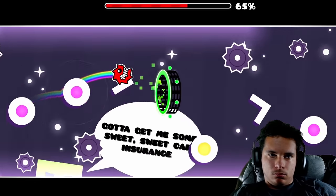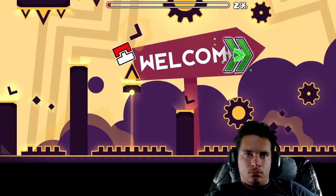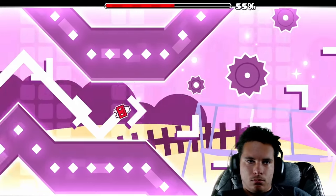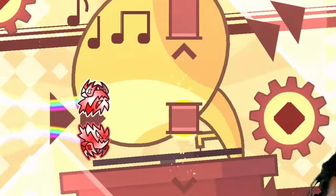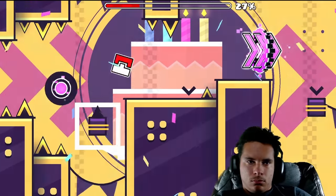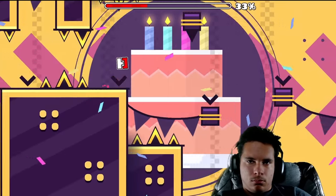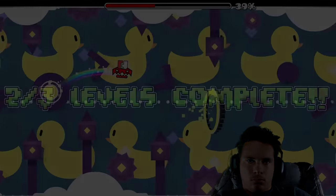The second level I went for had three coins and was known as Somnambulism. The first coin only required two timings, while the second coin required me to collect a skull, turning a normal wave part into a mini wave part — that was awful. The third coin was the hardest: I had to skip orbs and hold very specifically on platforms to keep my click count under nine. Now my second level is completed, but the hardest challenge is yet to come.